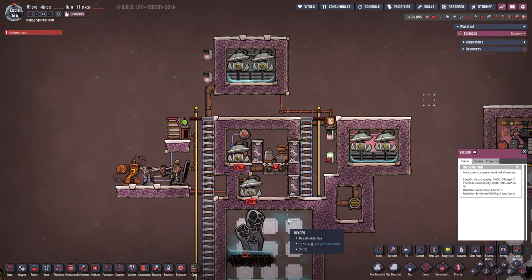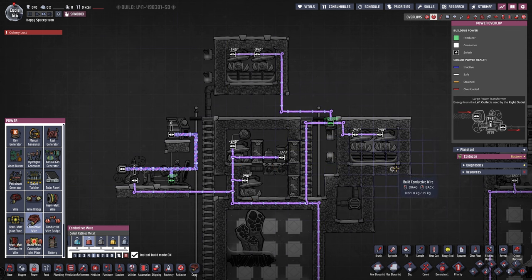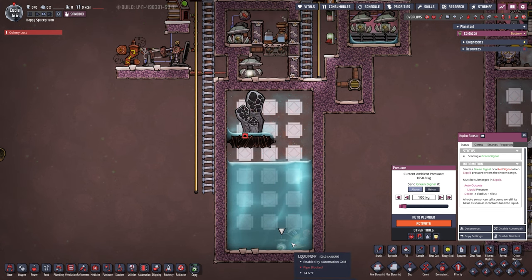If it never reaches 90%, this thing will run forever. Let's run the game — and nothing is happening, because we need to hook it up to power. Once we give it power, we turn on the hydro sensor on the bottom — I have it set above 100 kilograms, always wanting a little bit of water down there.